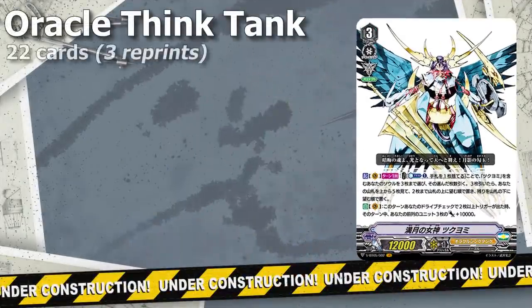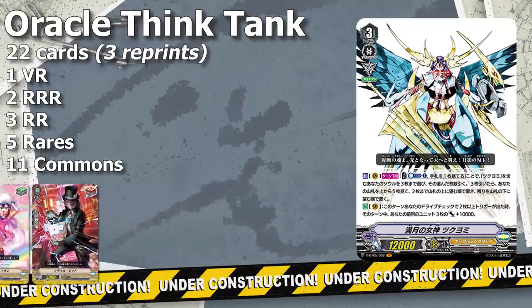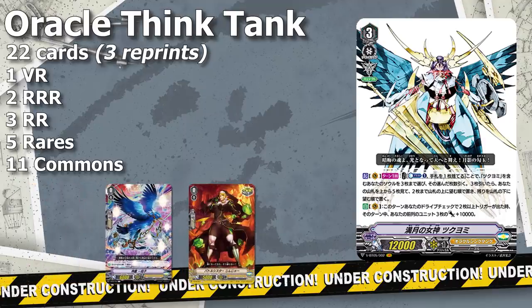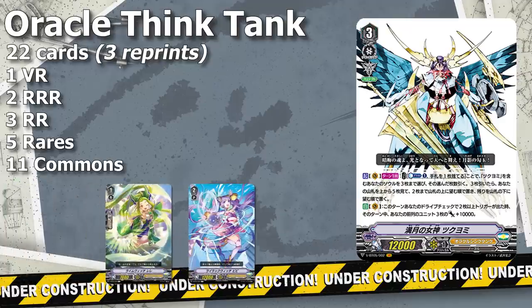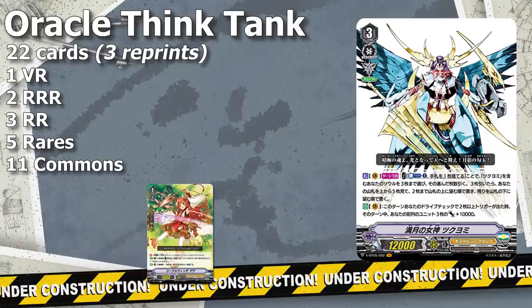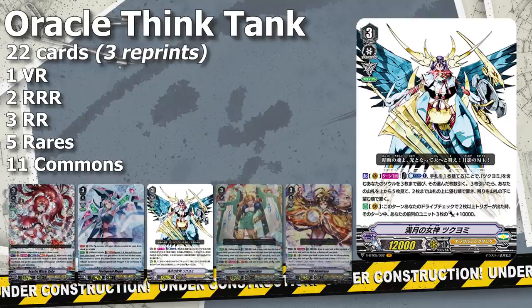Oracle Think Tank got 22 cards in this set: 1 VR, 2 Triple Rs, 3 Double Rs, 5 Rares, and 11 Commons, with 3 reprint triggers. Like Royal Paladin, they get a starter in Godhawk Ichibuyoshi and a 3rd Crit Trigger with the Battle Sister name. They also got 2 vanillas — a 15k Shield Grade 1 and a 12k Grade 2 — both with the Witch name, making them useful for the Witch archetype. There's also a new Drop Draw Grade 1 PG that's a new Witch unit. Beyond general support, this set provides quality support for Witches, Magus, the new Tsukiyomi, Imperial Deer, and even Amaterasu.